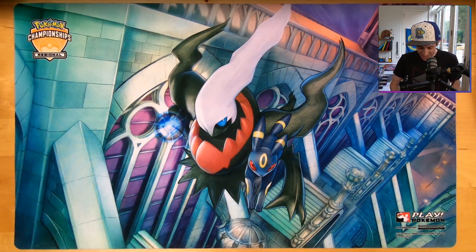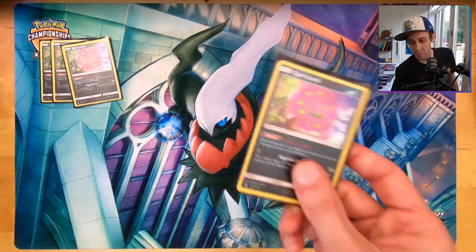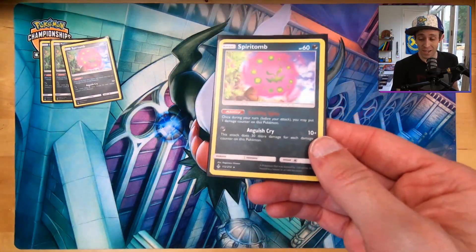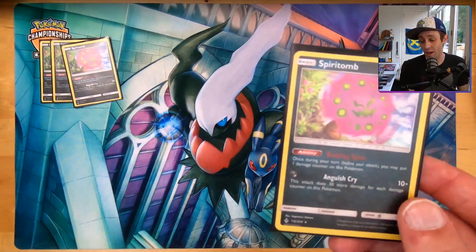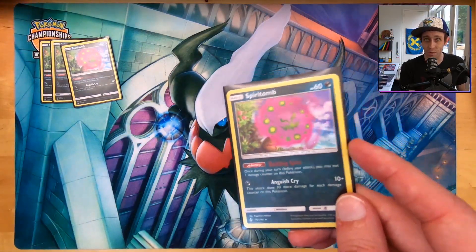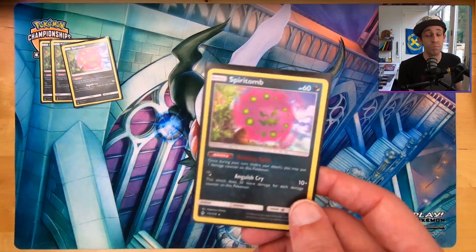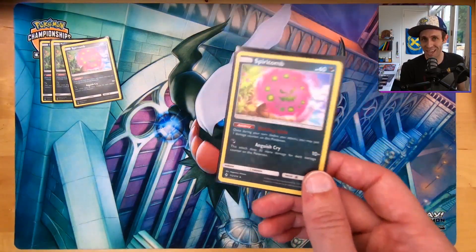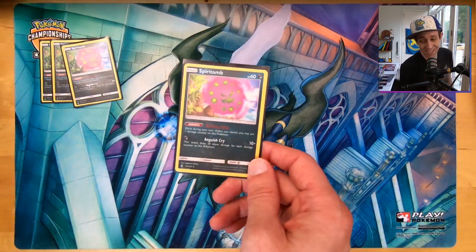Let's go over the main attacker in this deck, which has been getting a lot of love in the last few months — Spirit Tomb. This Spirit Tomb has the ability Building Spite: every turn you can use the ability and put a damage counter on this Pokémon. Its attack for one Darkness energy does 10 plus 30 times each damage counter on it. Normally that's 160 max with five damage counters on 60 HP. There's a new card coming out that can push this damage all the way up to 310, which is enough to knock out some VMAXes on its own.